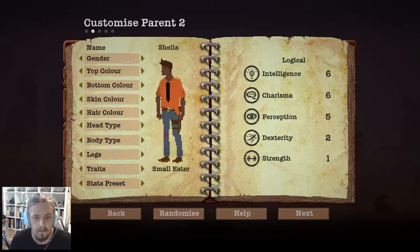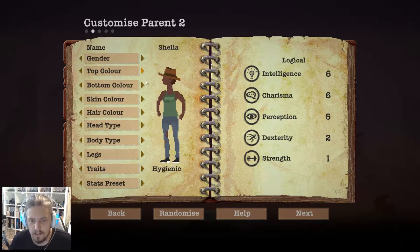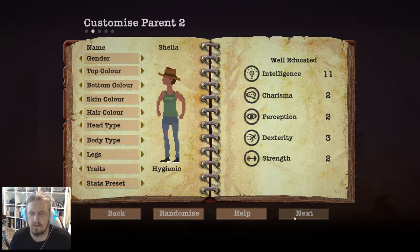Let's call her Sheila. She's gonna have a green top too. Look at that — the Aussie Akubra, now we're talking. Stats preset — we probably don't want violent mum. Well-rounded is obviously a good one. Well-educated — she's quite intelligent and charismatic. Let's go with that — she's probably had a doctor's degree or something. We'll go with a little fella next — he's gonna be called Bruce. Green top, a bit of Aussie sun, and he can have an Akubra as well.